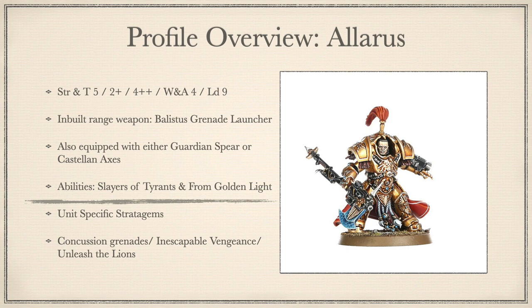They also have 2 great standard abilities baked into their profile. First up: Slayer of Tyrants — when models in this unit pile in and consolidate, they can move up to 3 inches towards the nearest enemy character, even if it's not the nearest enemy model, as long as they finish this move within 1 inch of an enemy unit. Next up: From Goldenlight — during deployment, you can set this unit in a teleport array instead of setting up on the field. At the end of your movement phase, they can set up anywhere more than 9 inches from any enemy models.